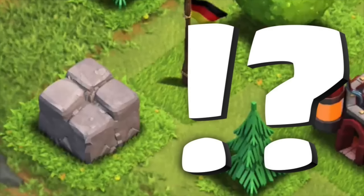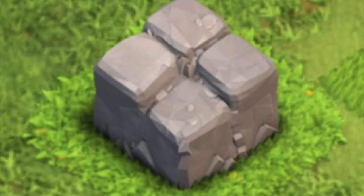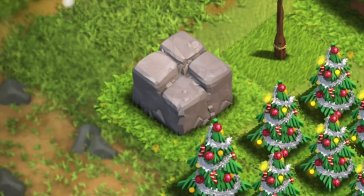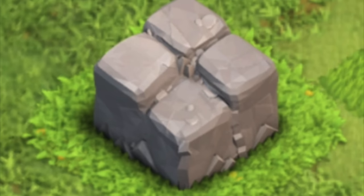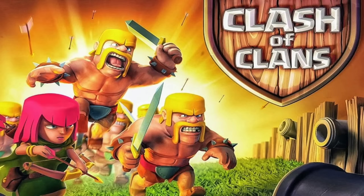Strange Stone. I put this at the top of the iceberg because I feel like this stone is very common knowledge at this point — everyone and their mama knows about this one. This weird looking stone used to spawn at the village base, but was later removed by Supercell due to unknown reasons. It was said to be the original Big Rock design right when the game came out in 2012, but Supercell later changed it to the Big Rock we have now. There's only a handful of people that actually have the stone today. These players were probably part of the soft launch of the game before Global came out.